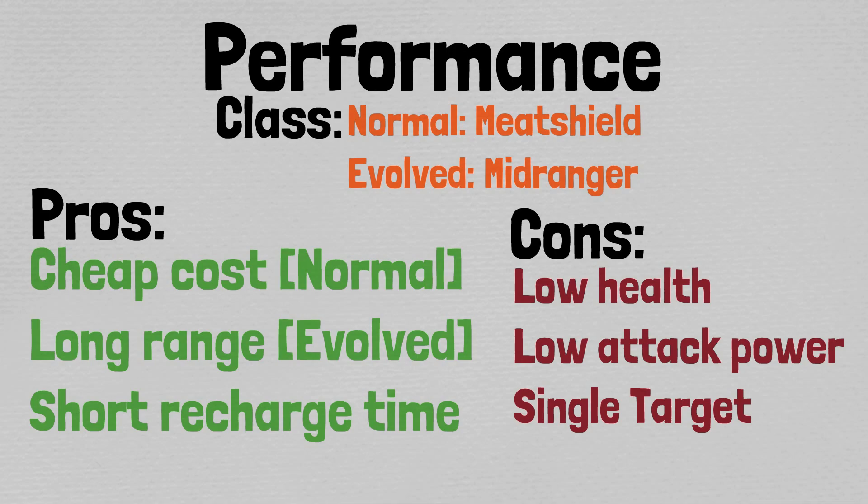Cons consist of low health and attack power, and single target. For a meat shield, it's going to take one hit and die, but it's still going to take a hit. The real detriment comes from the evolved form — a long-range, low-attack power cat doesn't really make sense, especially when you factor in that it has no special traits to rely on.